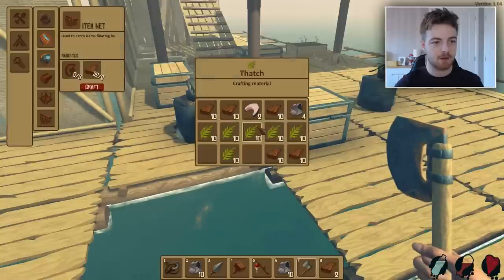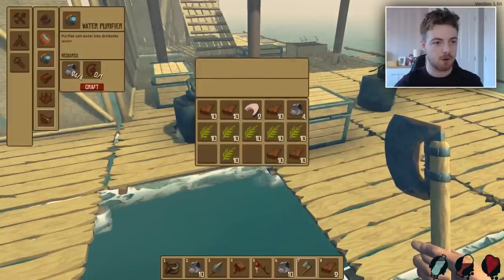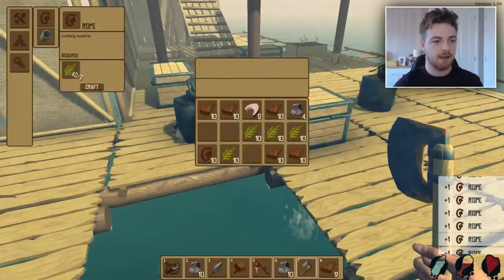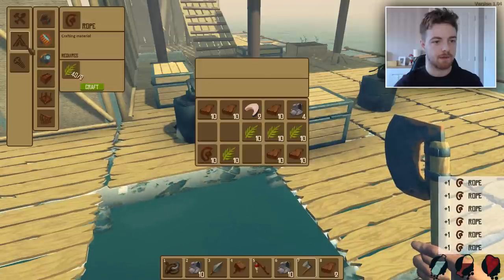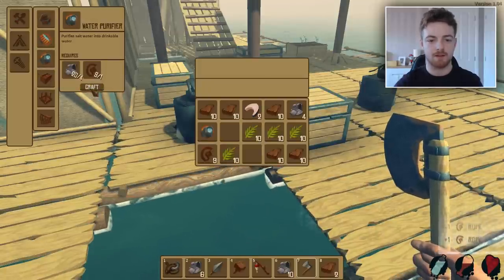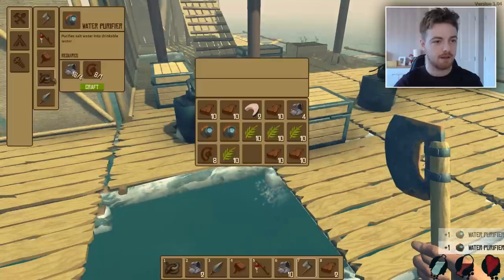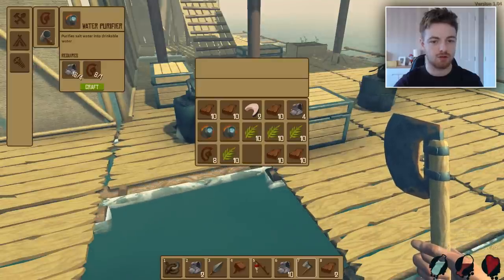We're gonna press B — we're going to create some more rope: 1, 2, 3, 4, 5, 6, 7, 8, 9. There you go. We are going to create two of these water purifiers for now, and also some cans — so two of those.